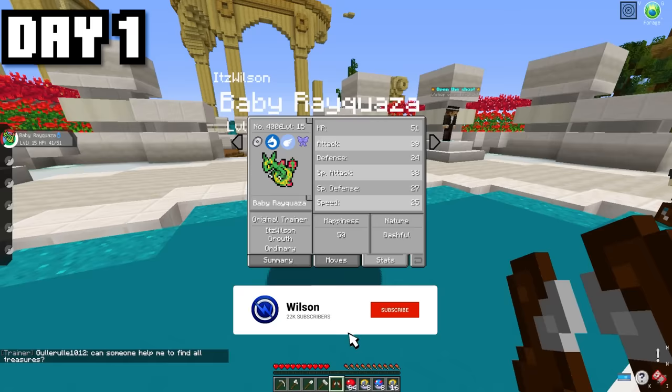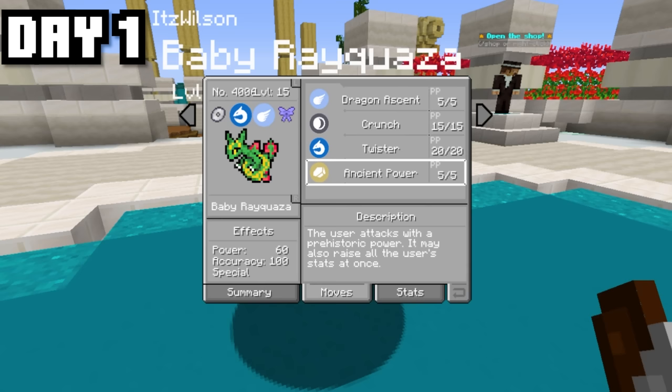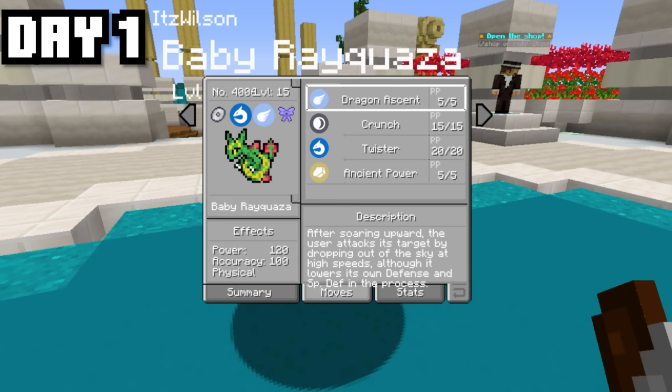Let's check out his moveset — it looks like he's got the same ability as Rayquaza, which is Airlock, and he also has Dragon Ascent, Crunch, Twister, and Ancient Power. That is a pretty strong moveset, especially for a starting Pokémon like baby Rayquaza.